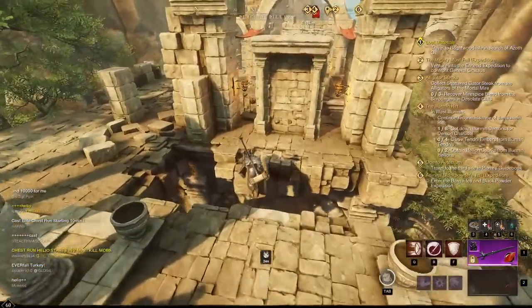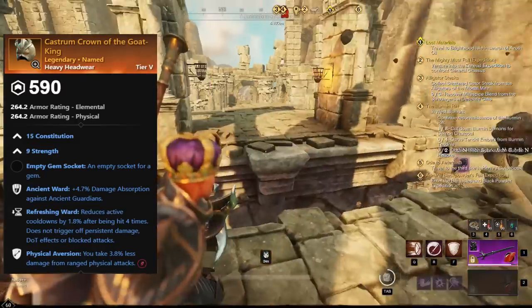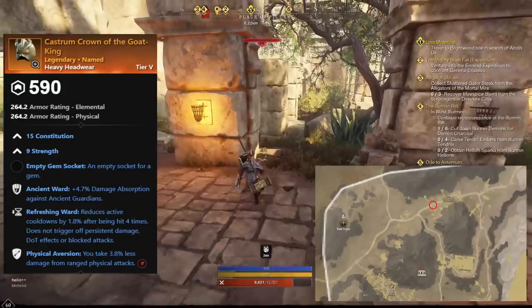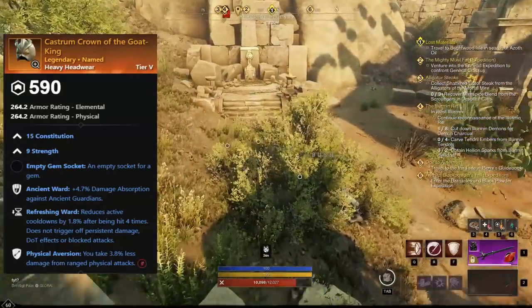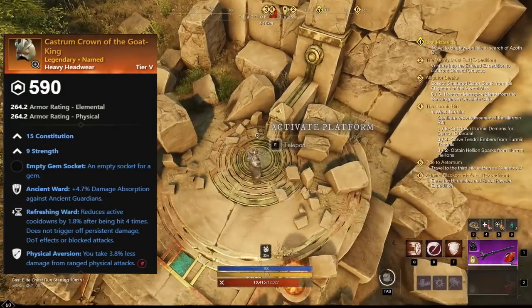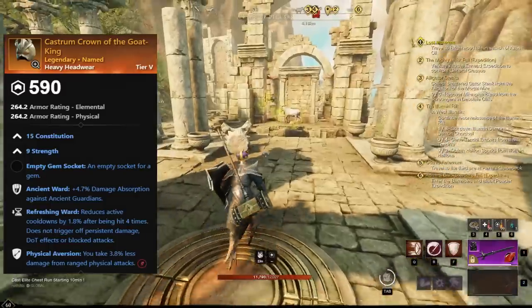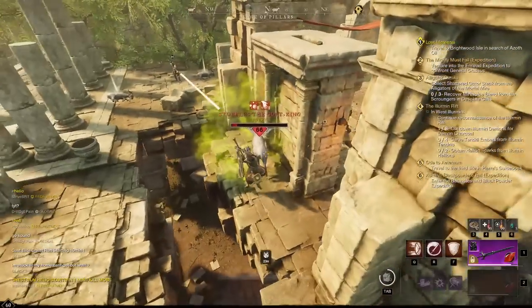The next item is Castrum Crown of the Goat King, dropped by Stubble the Goat King to the northwest at Place of Pillars. You'll find him on the second floor and will need to do a jumping minigame to get up there if it's your first time. This helm also has Physical Aversion and Refreshing Ward — a very nice tank helm overall. The boss also drops a glove called Bowler and Gloves and a shield called Headbutt.